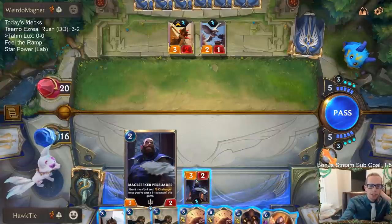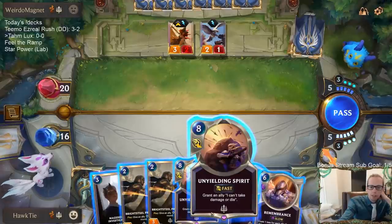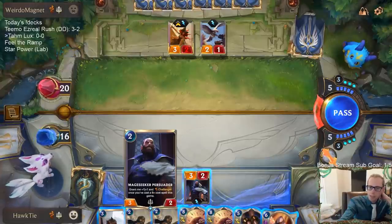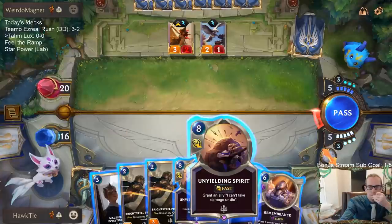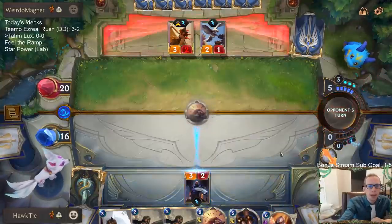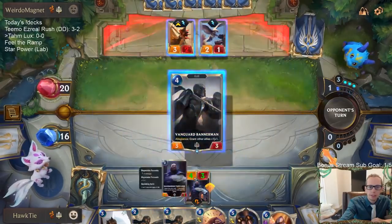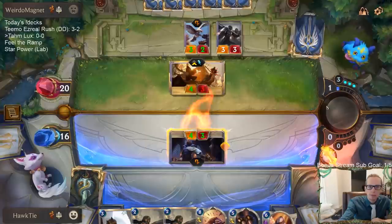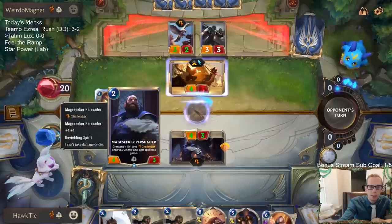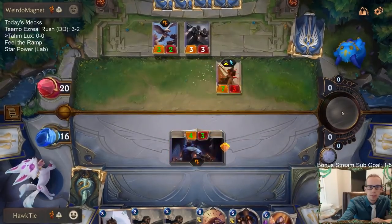If they don't have removal and I can get Unyielding Spirit on the Mage Seeker Persuader — that four-three Challenger that can't take damage or die — that could be incredible. Obviously they could have Single Combat and mess that up, but I kind of want to go for it. Let's do it — worst thing that can happen is we lose the game. Now we have the ability to detain things behind the Mage Seeker Persuader as well.